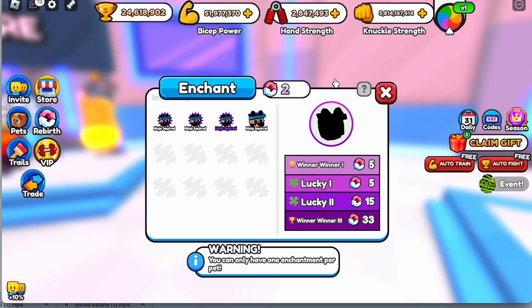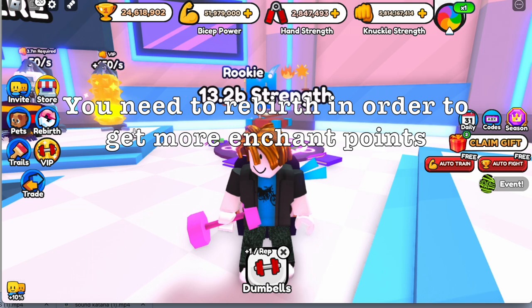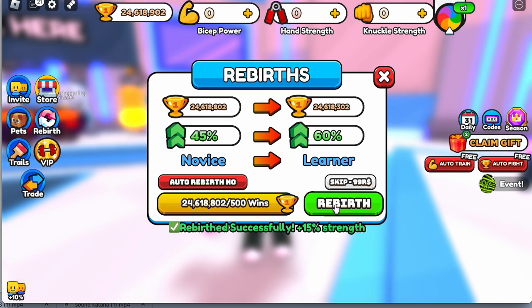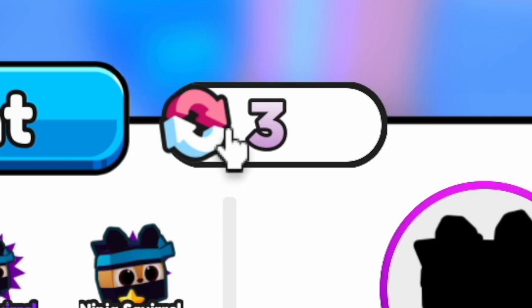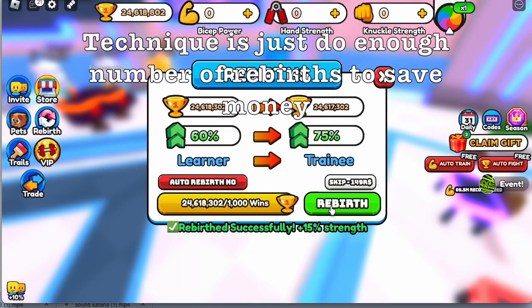Again guys, you can only enchant when you do a rebirth. So let's click rebirth. Also guys, every time you rebirth, you will decrease your title. As you can see, I am now Rookie. So you just need to rebirth — there you go. Let's check: previous rebirth points were 2, now it's 3.